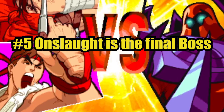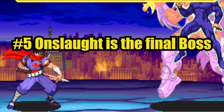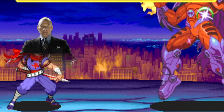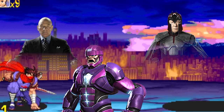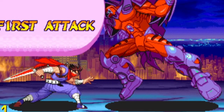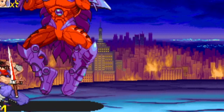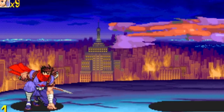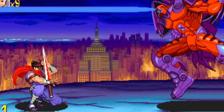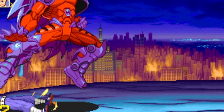Number five: Onslaught is the final boss. For those who may not know, when you take Professor Charles Xavier's and Magneto's evil and combine them together, you get the supervillain menace known as Onslaught. This guy was one of the most broken OP characters in the Marvel Universe, with Professor X's telepathy and Magneto's magnetism. In Marvel vs. Capcom, this guy will bully you into submission.